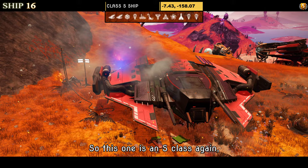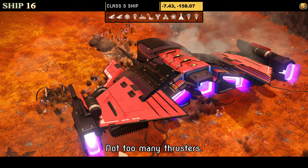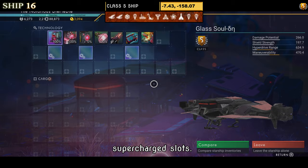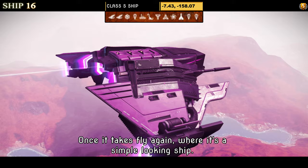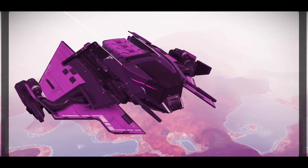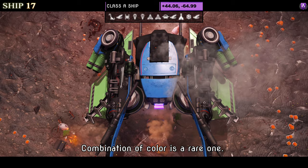Number sixteen is an S class. The color scheme is red and black — a very simple, slim, sleek style ship, not over-packed with thrusters. I do like the multi-layer of wings. Supercharged slots show all four: two clumps — one close by on the left and one on the right. Once it takes flight, it being a simple-looking ship, the only thing you'll see change is the wings dipping down.